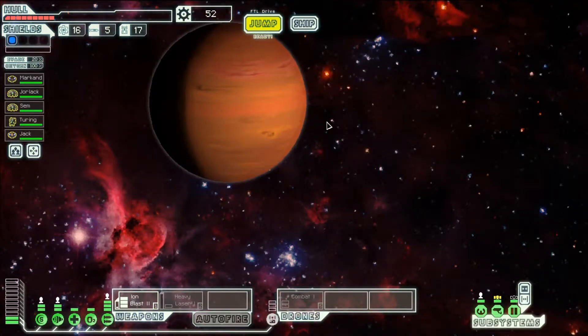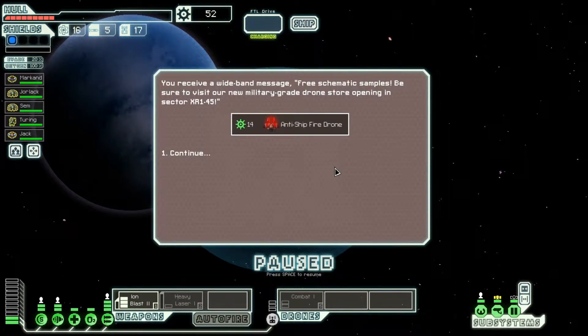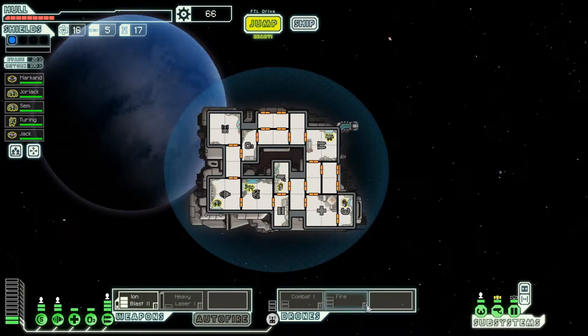You receive a wideband message: free schematic samples — be sure to visit our new military grade drone store opening in sector XR1-45 for an anti-fire drone. Wow, that is a powerful drone.